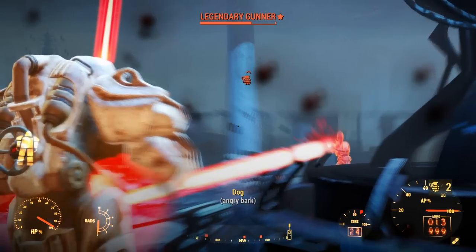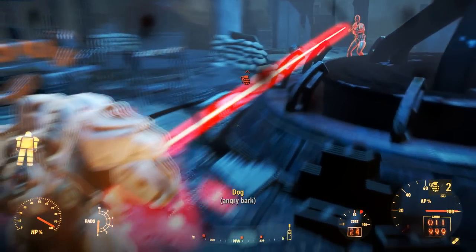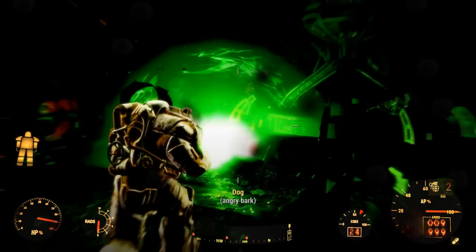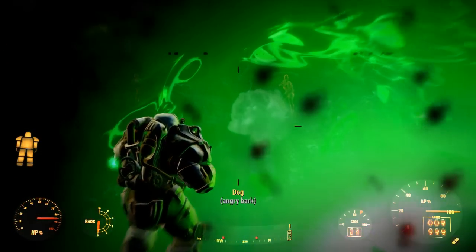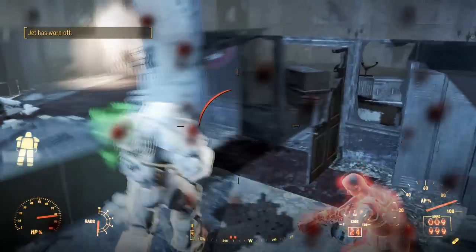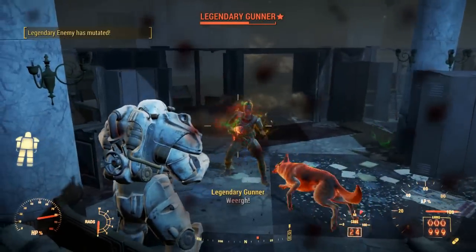Commando is going to be our damage dealing perk. Automatic weapons give us a decent bit of variety and let us deal some serious DPS. Armorer and Science are going to be the two most important modding perks for this build, letting us fully customise our power armour to make it the best it can be.